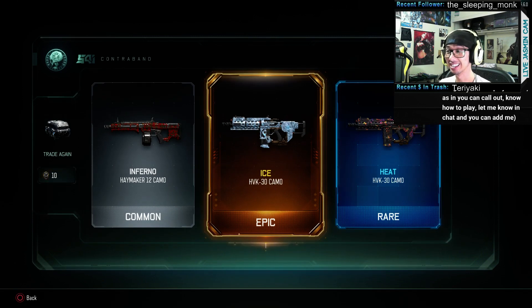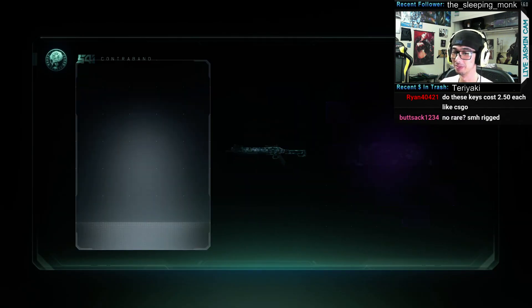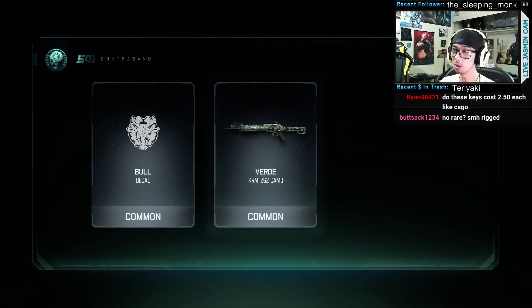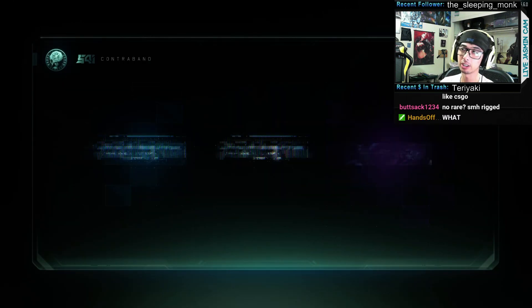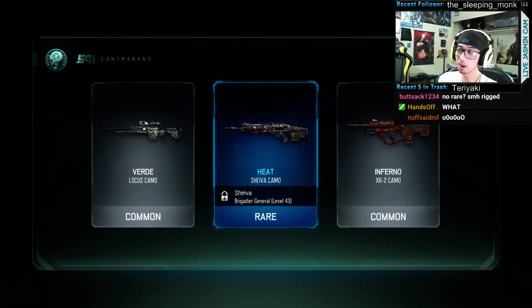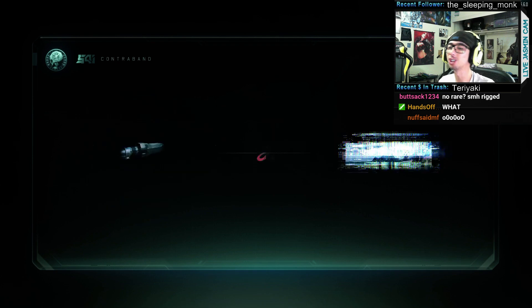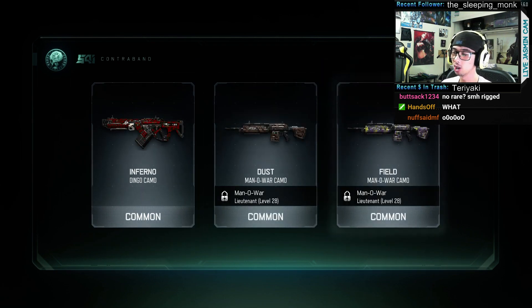We got the Heat — that's pretty cool. I like the HVK; I don't really care about the Ice though. No rare rig, but look — we already got an epic and a legendary, and that was basically three packs, which would be the equivalent of one. And you get all the burn. We got another rare — it's so much better, even though you don't get the bonus boost.